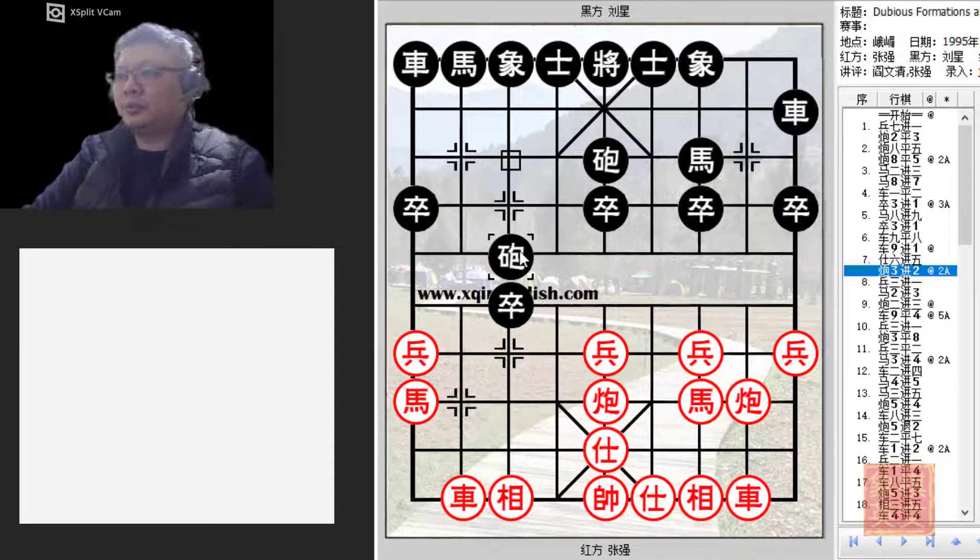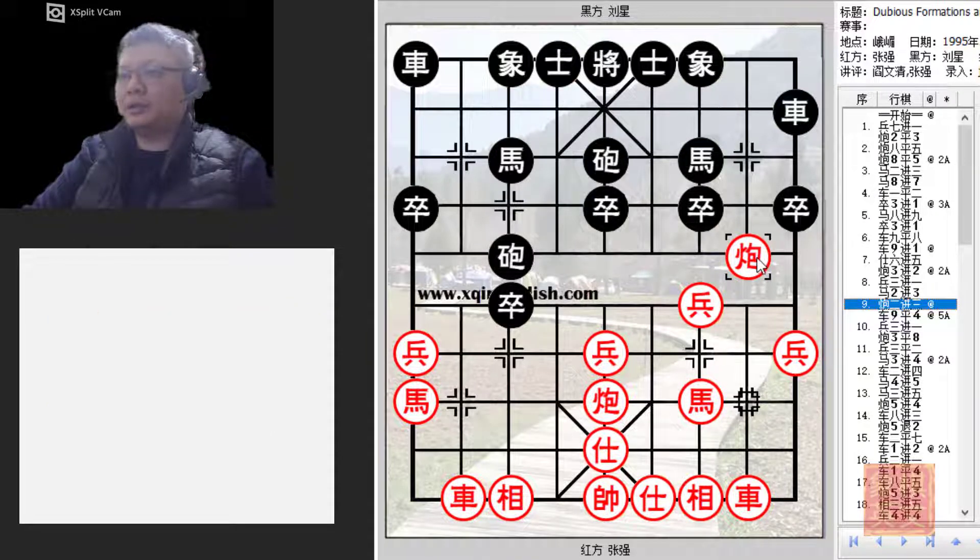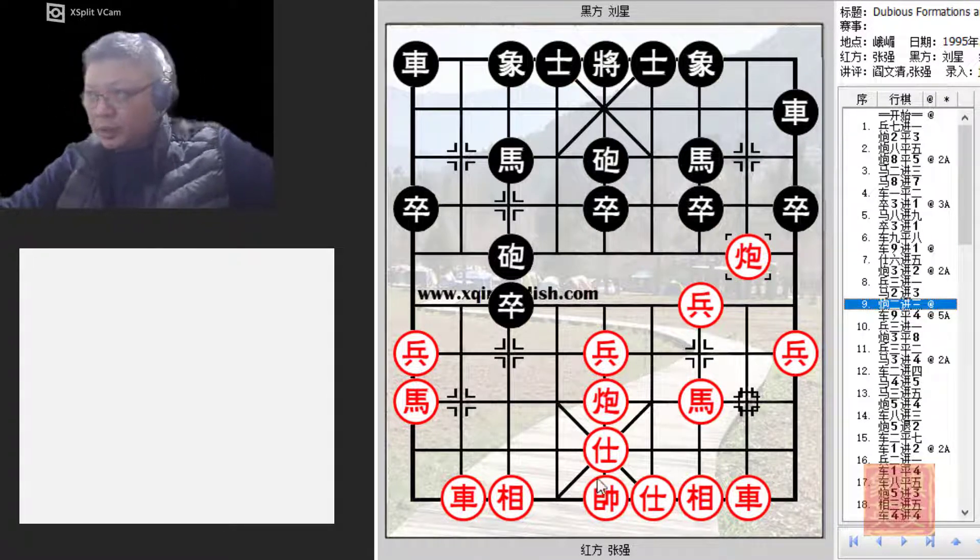This move would actually be questionable later on because now red will start a series of very brilliant counters. P3+1 to prevent C3=7, C2+3 — pushing the cannon to black's river bank. This is quite an interesting move. With this move, red was actually targeting a very unobvious positional weakness in black's formation. This was more of a positional play and represents the essence of this move.